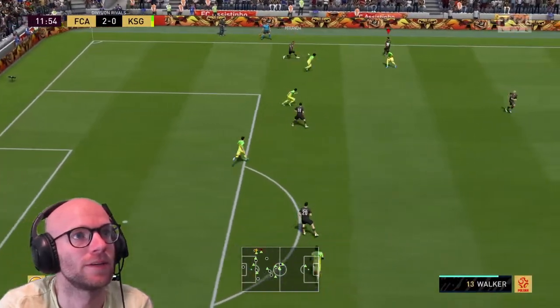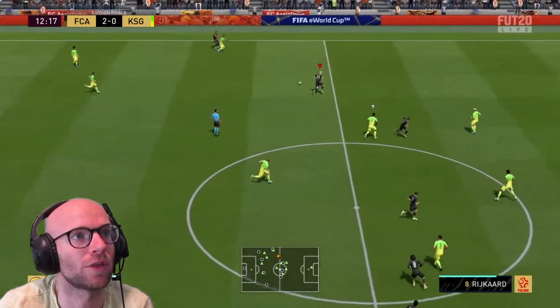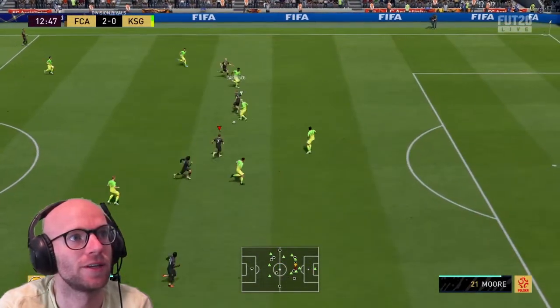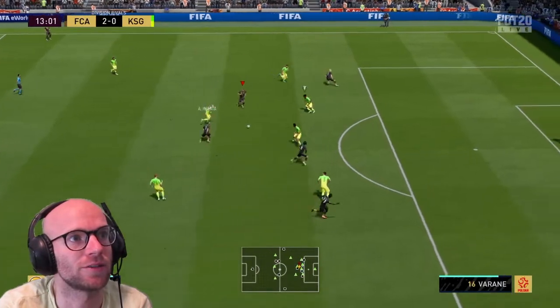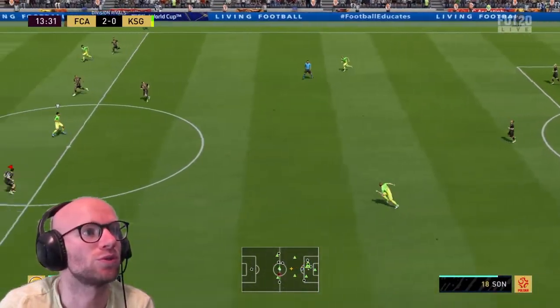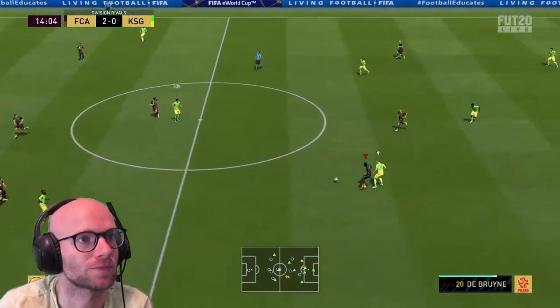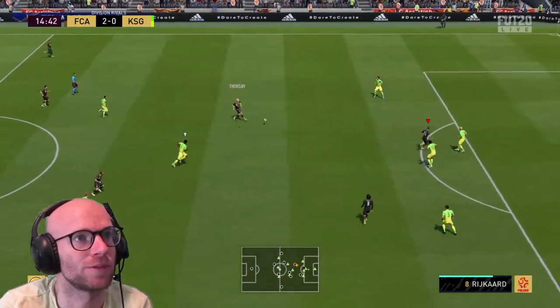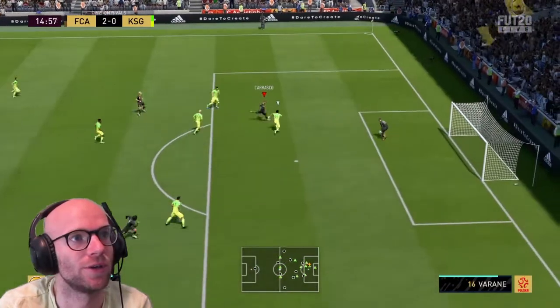Miranda on to Lodi, with the pass to Thorsby. Carrasco is making the run, gets the ball — nice heel — Iniesta, back to Carrasco. He's through with some space. Too many people there — he's not that strong, Carrasco. Bakayoko, still possible. Thorsby on to Carrasco with the shot — on the post. This is what happened to me a lot with the gold card.